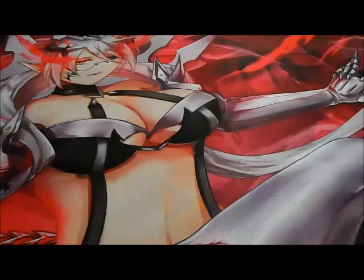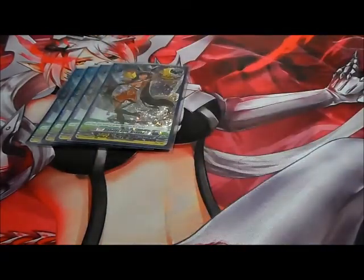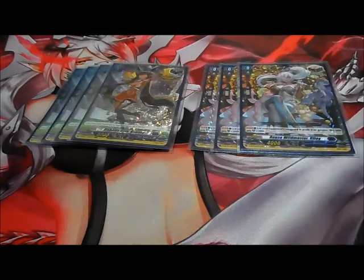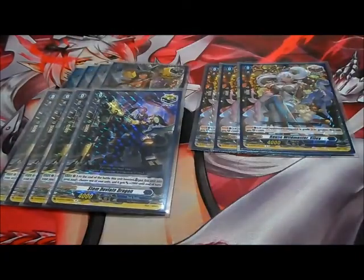For heals we've got four Arianas, which is standard for Diablo's build. Three copies of Rouse Windmaster Riley — she's your 10k guard and also a draw trigger as well. Don't really see the whole problem with that.